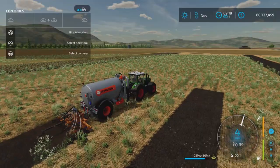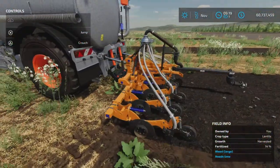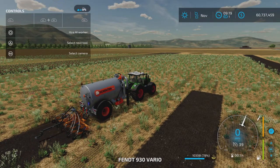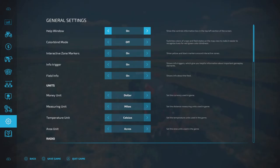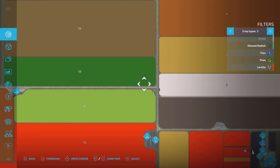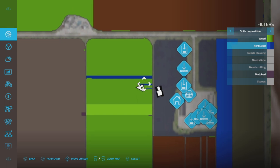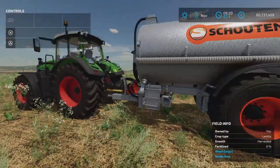As long as it's hooked to something that has slurry or digestate in it, let's check the soil info — crop type, growth, soil, fertilized — yes! So it is dispensing fertilizer, even though I have it set to the pumps and hoses configuration. So it does work either way.